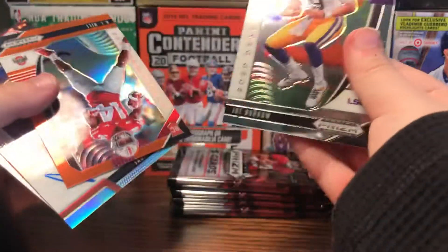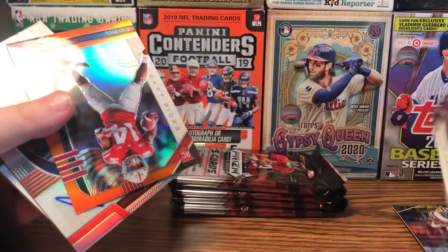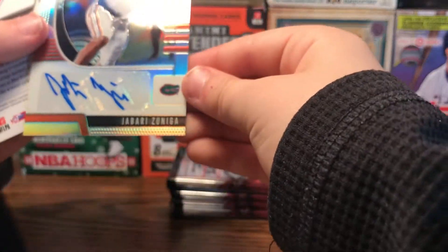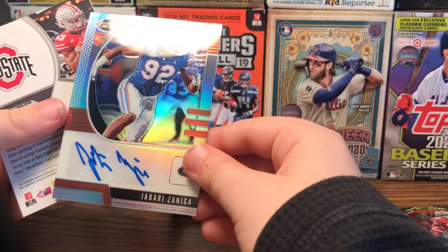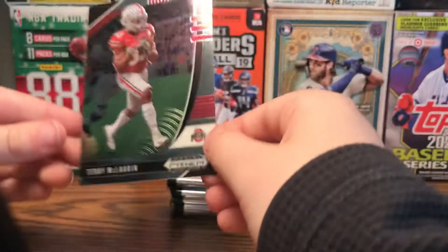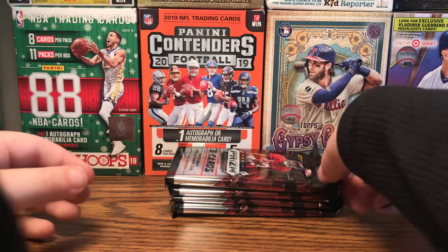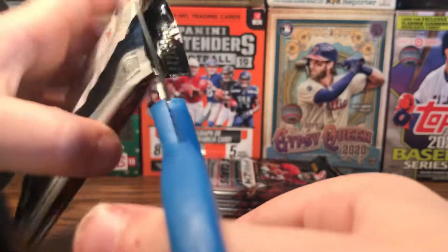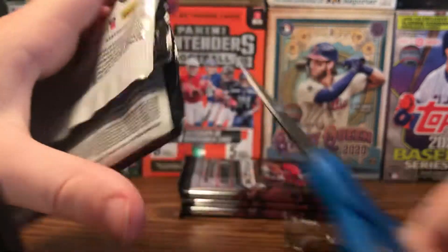We have Leonard Fournette, Joe Burrow rookie card, K.J. Hill - orange. And my auto: Jabari Zunaghani - that's a silver auto. Here, I'll give you that. And my Terry McLaurin - I'm starting a PC of him now because I have lots of cards of him. I'm going to start a PC because I just pulled two cards of him.